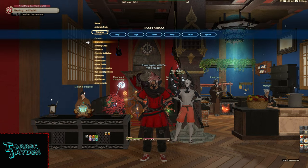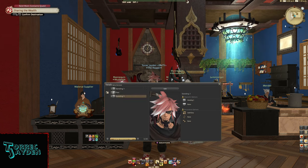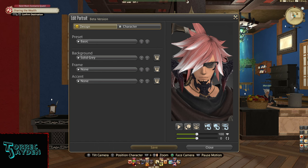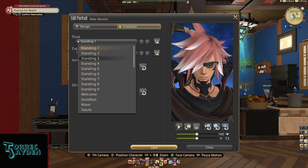To set up your portrait, look under your character menu and select Portraits. From there select the plus and add new, then hit Edit at the top. From here you're given a menu on how to set up your background and position for your portrait. Take your time and play around with the different poses and camera angles to make your character look their best.